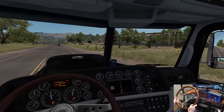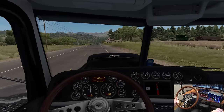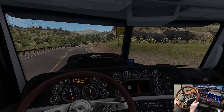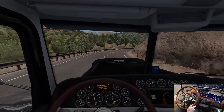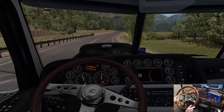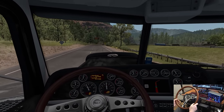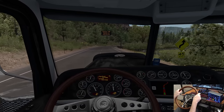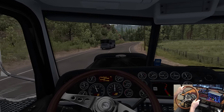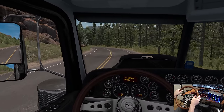We have steep grades coming up. There's a warning sign for truckers — something about the weight and speed required. Let's get the Jakes on and start slowing her down and be ready for this. Watch for rocks and wildlife — I wish we had wildlife in this sim. That'd be pretty cool if you had to deal with a deer running in front of you. But not the case, so we don't have to worry about rocks or wildlife because they're not animated in this game.